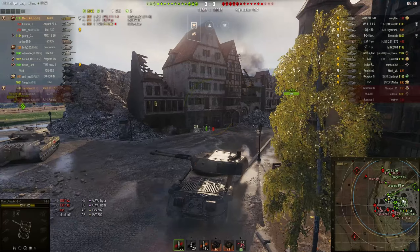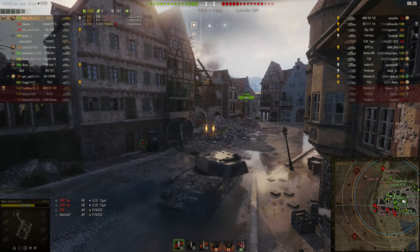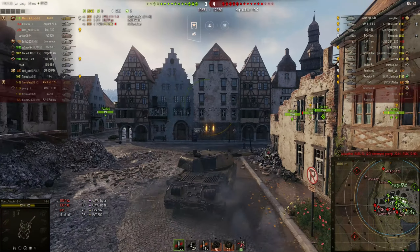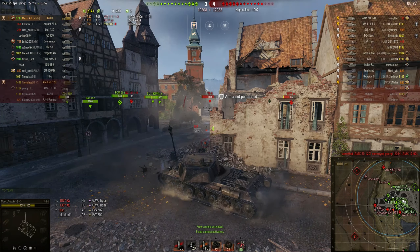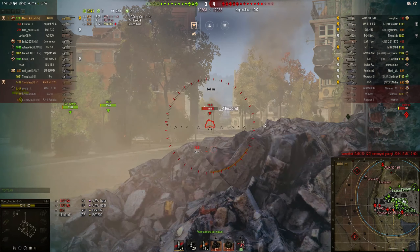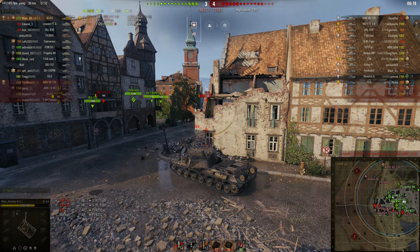So back to the battle. Our Trevor's fallen — got finished off at that top corner. And they are pushing from the south; they have taken the south side. So I'm going to have a look through the middle. TS5 — didn't penetrate the first shot but he has good armour. Didn't penetrate the second either, but I have managed to get him to push back and give my team a little bit of breathing space.